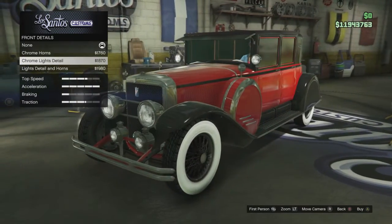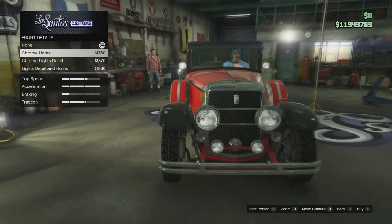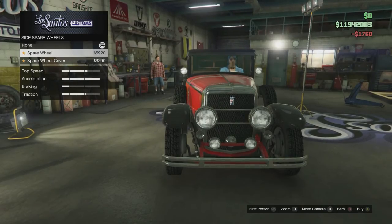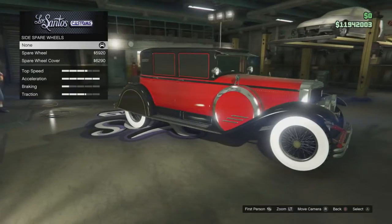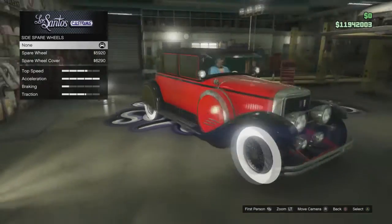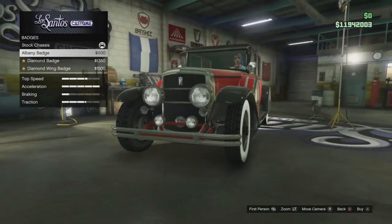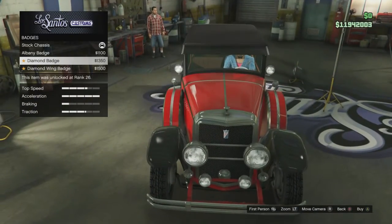I kind of like this horn option — I like the old timey horns. For the spare wheel, I'll just go with the stock spare wheel because I like the way it looks, plus it has the side mirrors on it, so I'll save some money there. Next up are the badges — you can zoom in for those.